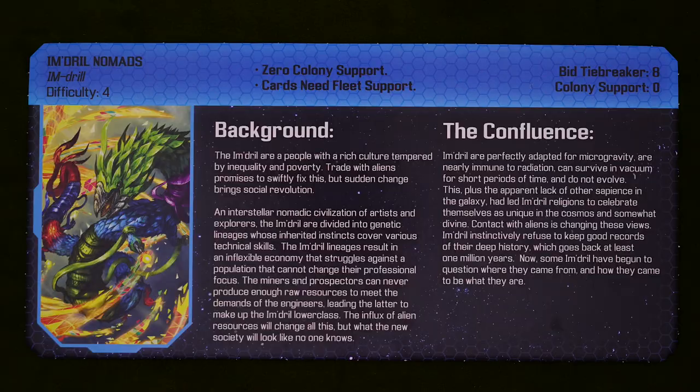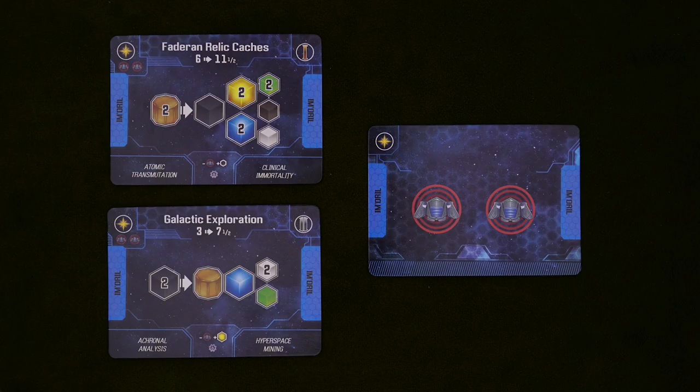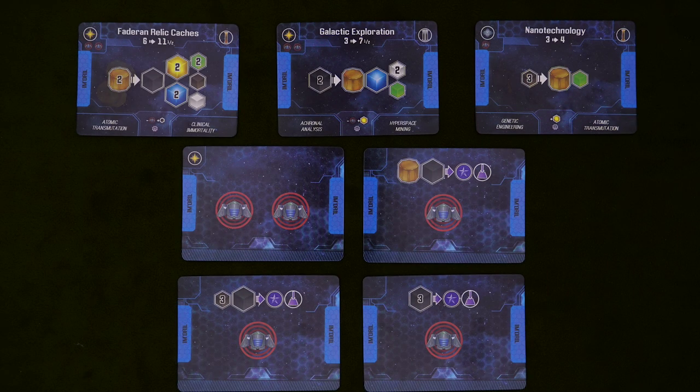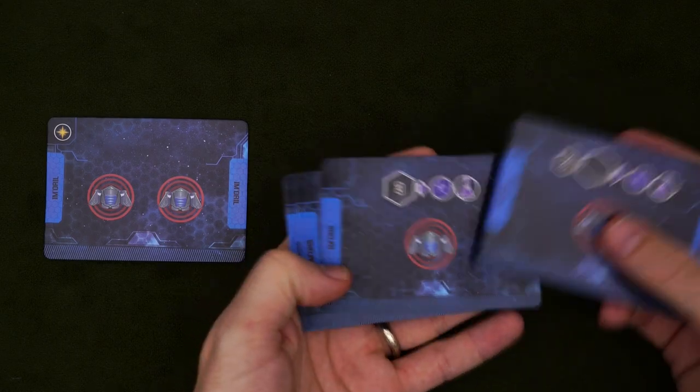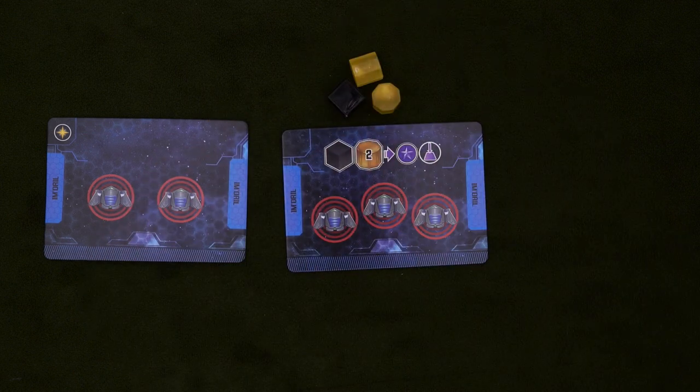And the last faction that I would put into the easy category is the Imdril Nomads. These very fashionable dragons have no colony support, because nomads, but they do have something unique called fleet support. Their converters are powerful, but they all have a fleet requirement shown in the top left. These requirements are filled by having enough fleets to match, so if I wanted to run these three converters, I would need at least five fleets, along with the necessary resources. You start with this two-fleet card, and have a deck of discoverable fleets that you can play from during trade by paying the cost.